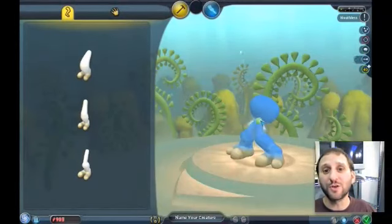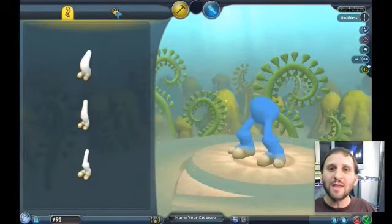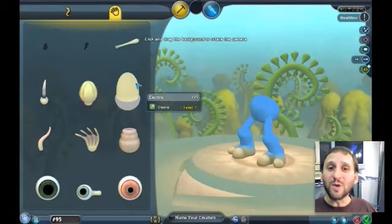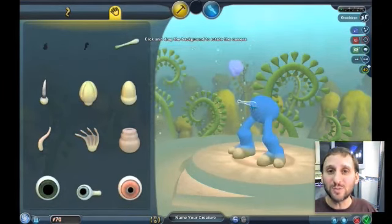At the very heart of Spore is the creature creator. At the beginning you use it to modify your single-celled life form, then continue to use it to modify your land creature in the next stage. You also use this interface to design outfits for your creatures, design the buildings in your city, the vehicles, the sea ships, the airplanes, and eventually even the spaceships.